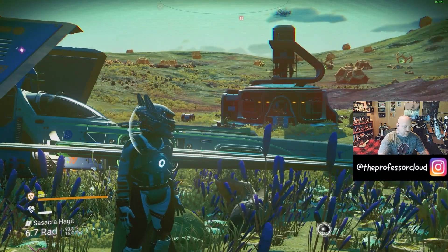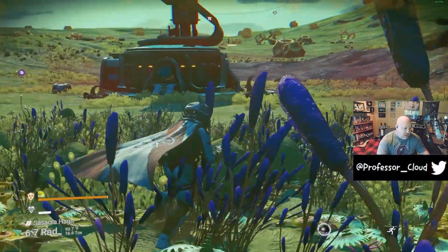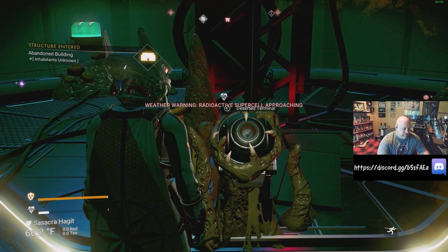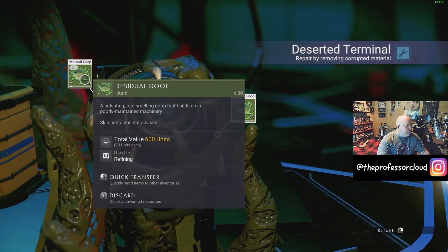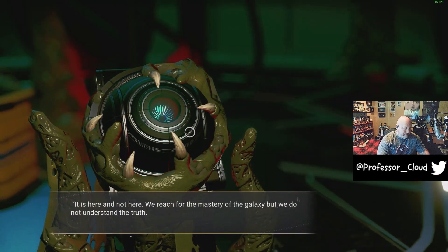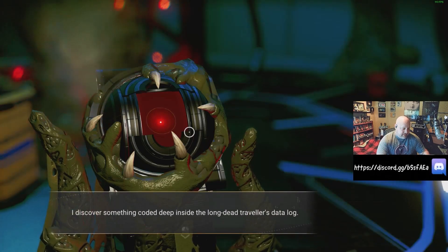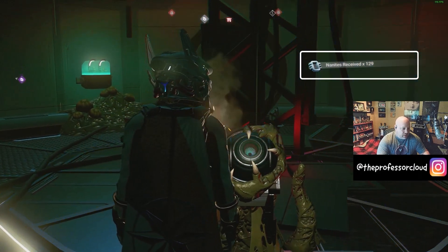The first one is very straightforward. You can find an abandoned building using emergency planetary charts. Every one of them has a deserted terminal. If you go to the deserted terminal, you'll see Residual Goop. I'm going to grab this and put it in my exosuit. Interacting with the terminal also directly gives you Nanites — I just got 130 Nanites just for going into this deserted terminal.